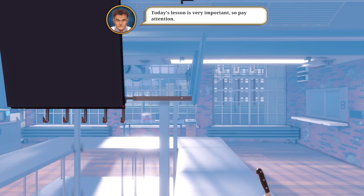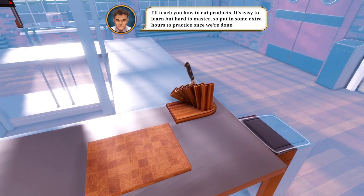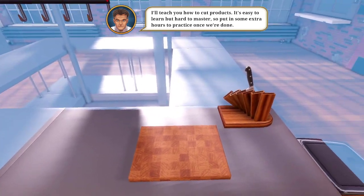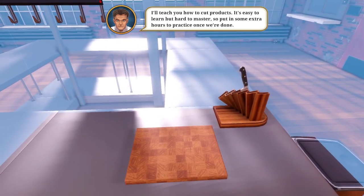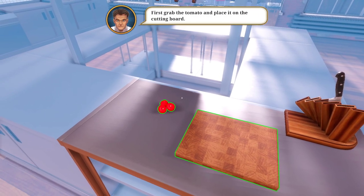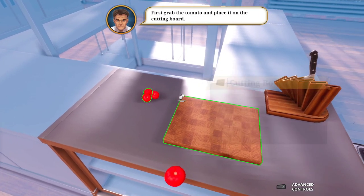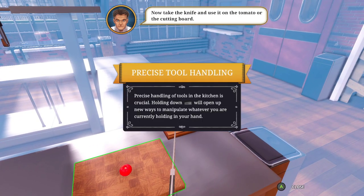Today's lesson is very important. What's today's lesson? I'll teach you how to cook products - it's easy to learn but hard to master, so make sure it was practiced once we're done. First grab the tomato, place it on the cutting board. Now take the knife. Precise tool handling - the tools in the kitchen is crucial. Holding down LB will open up new ways to manipulate whatever you're currently holding in your hand.